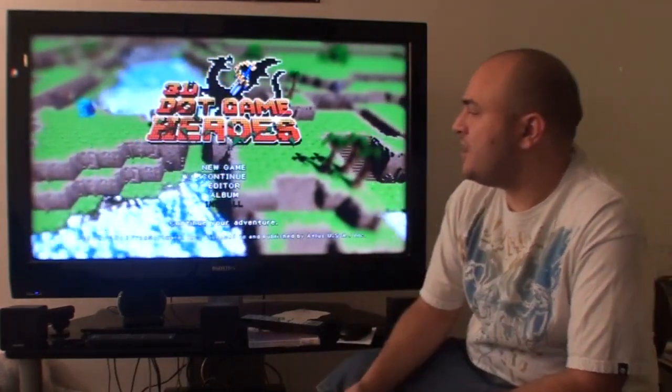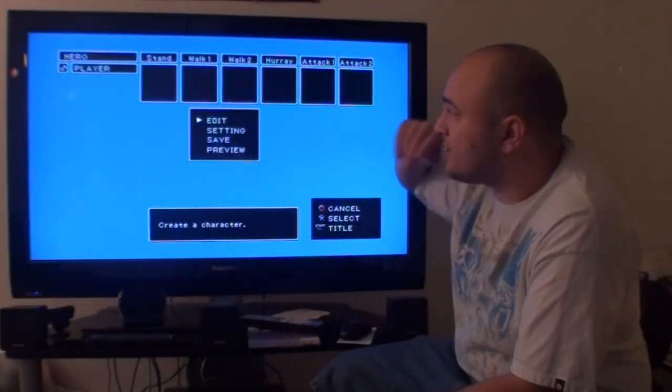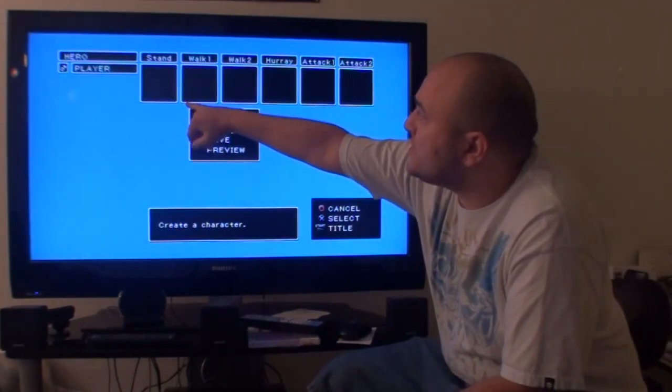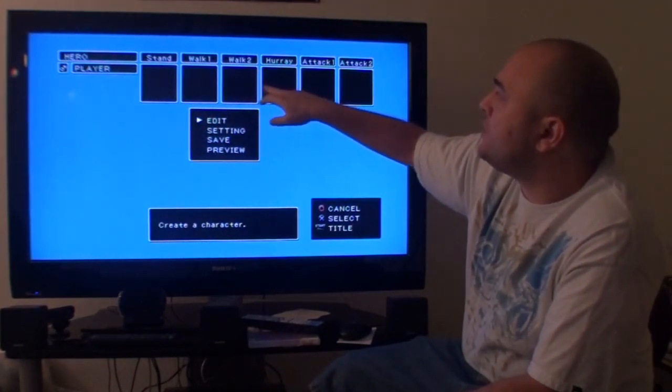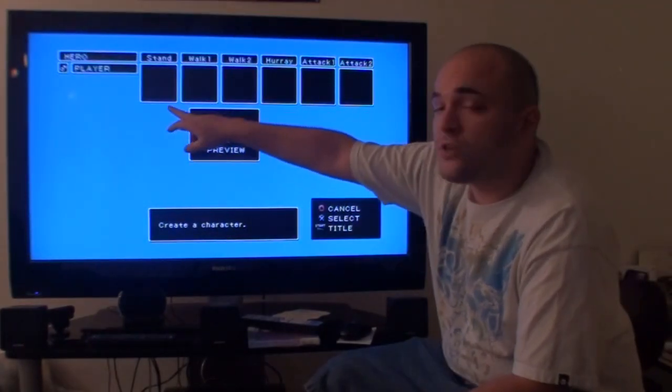From the title screen, go down to editor and select new. The game only uses six different frames for all the character's animations: the first one is stand, then you have walk 1 and 2, the hooray pose, and attack 1 and 2. So we're going to start with stand.